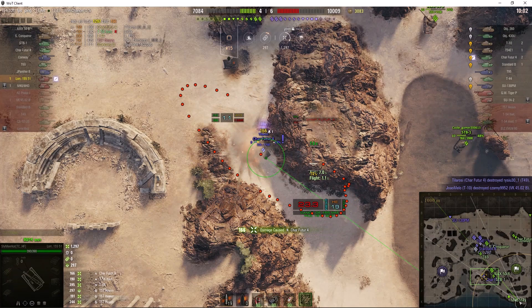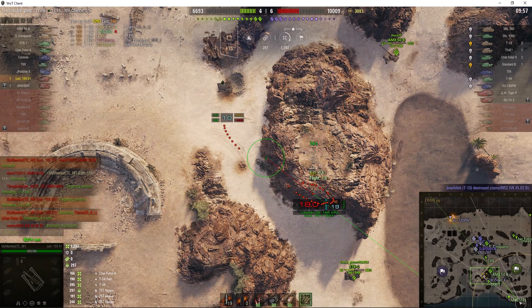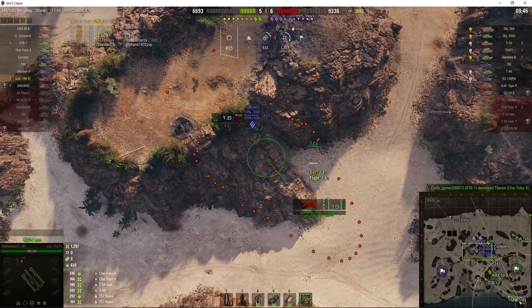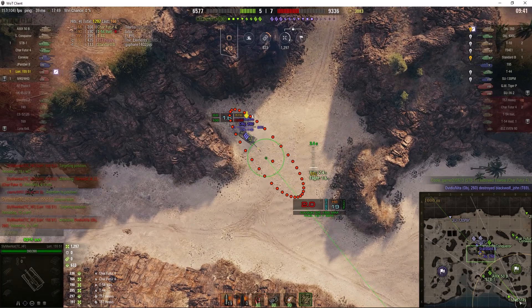Sly's loaded. He's trying to line up a shot, fires it in now. Rounds out — splashes in for 166. The STB might be able to get that guy if he comes around the corner, because he's a one-shot. So, 1,300 hit points of damage so far, 633 of stun assist.